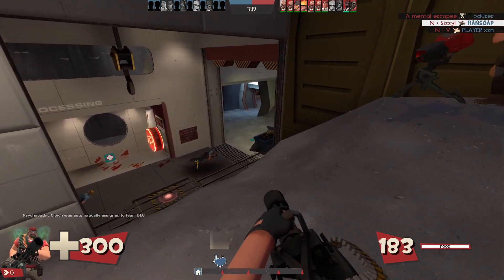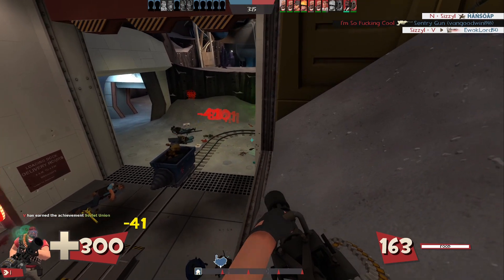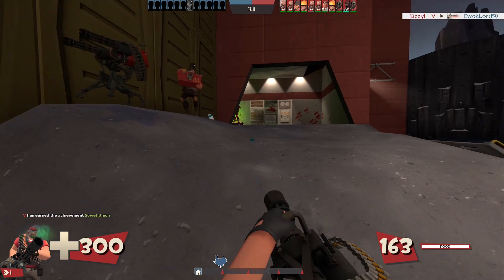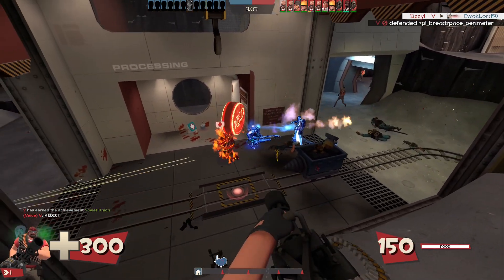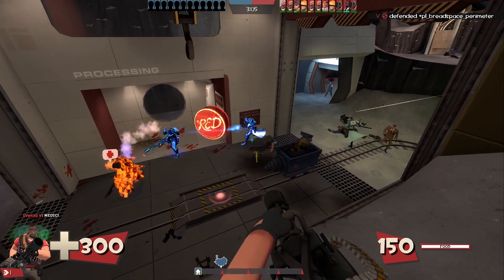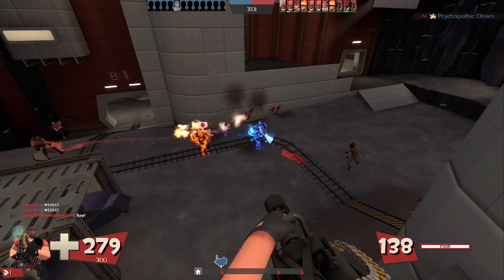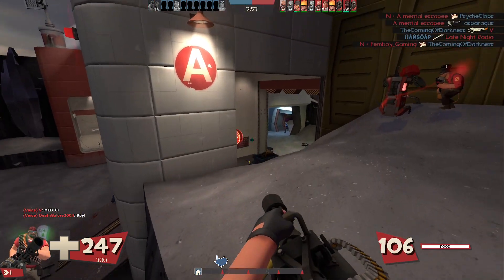I said the slow effect would stop an active Demoman charge, but that's not entirely accurate. What the slow effect does is it stops them from being able to charge in the first place. So if you see a Demoman about to charge and you shoot him and he gets the slow effect, he will instantly not be able to charge. If you have the slowdown effect, you can't charge on Demoman. It's a very interesting little mechanic.